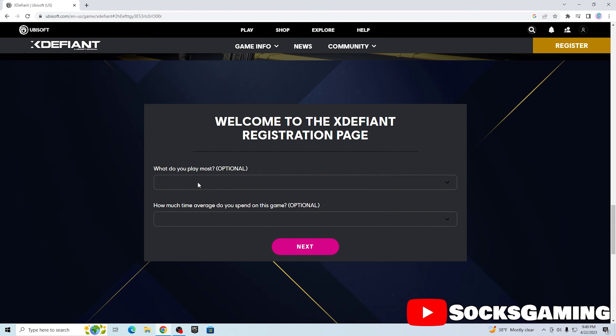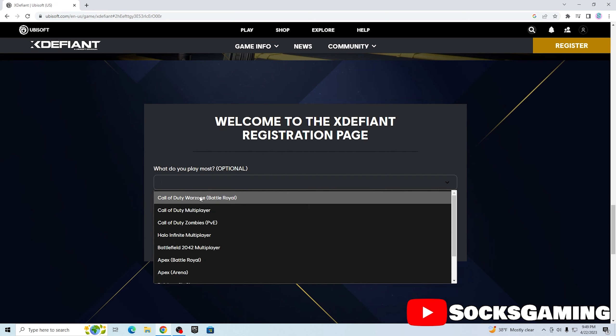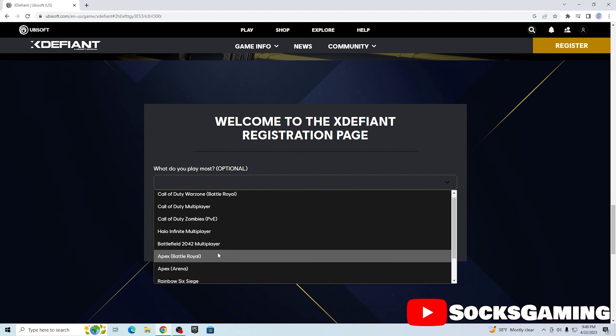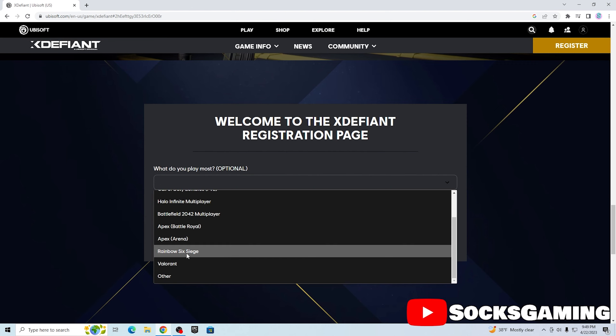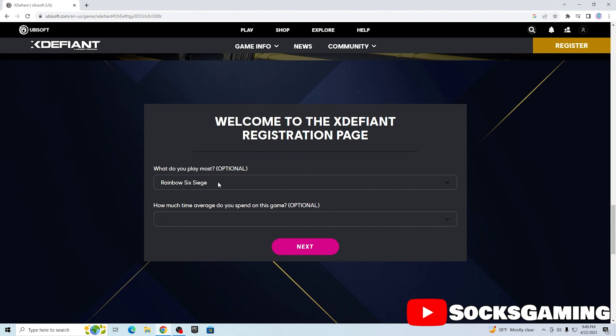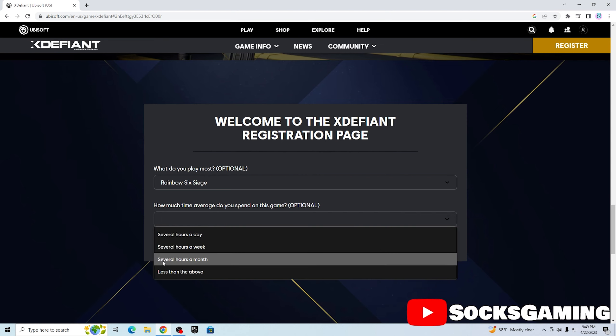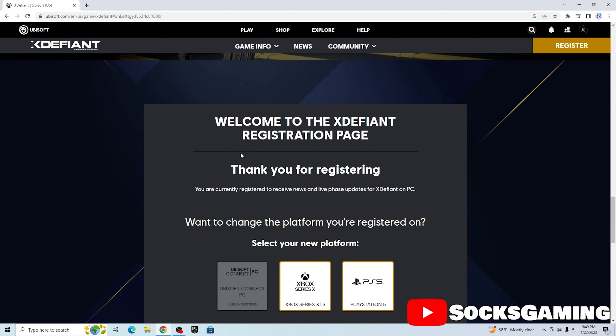I can press continue and then it asks what games you play most — looks like it's trying to get some user feedback. I'm going to say Rainbow Six Siege even though I play Fortnite the most, because this is a Ubisoft game and I think you can get in better if you pick a Ubisoft title so they know you're interested. Then it asks how many hours on average you spend on this game — I'll say several hours a month.